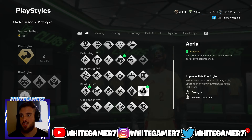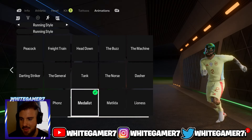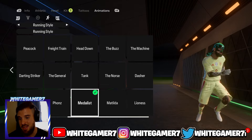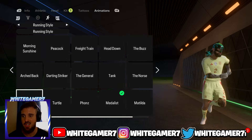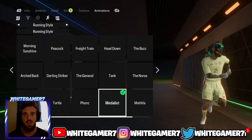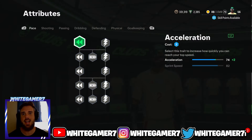Those are the play styles and play style plus for the starter fullback build. For the running style, I recommend the Medalist — I think it's good for defenders in general and it's the one I use for CB. You can also use the default if you prefer; it doesn't hurt and it's just personal preference, but I recommend the Medalist.